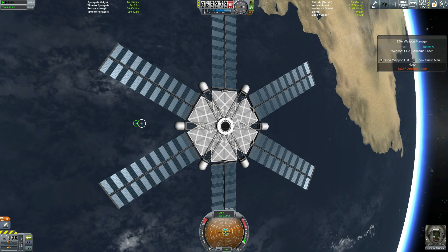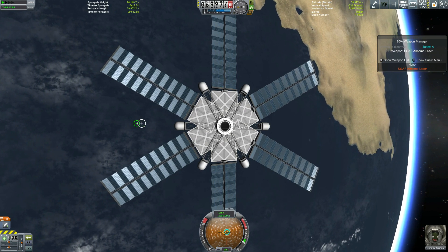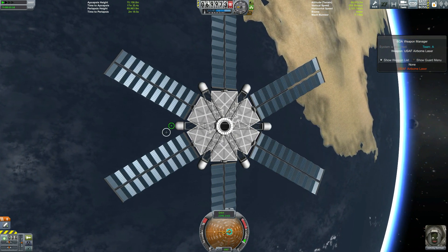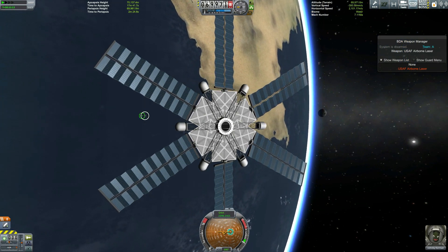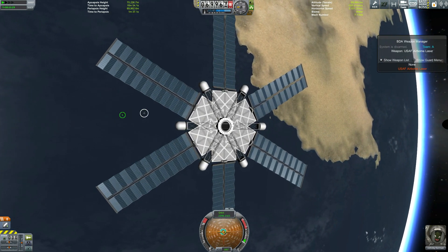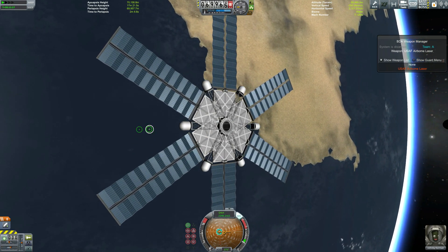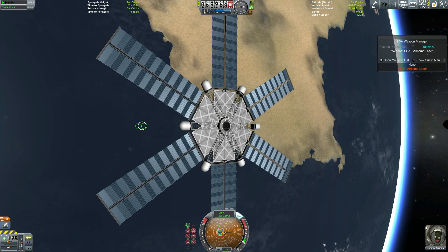That isn't even the biggest problem. So even if we could load in the craft and somehow aim it - we'd probably use remote aiming or guard mode to aim it exactly on target - the biggest problem is the lasers included in BDA Armoury work off of an inverse square sort of thing, which in layman's terms means that the damage of the lasers drops off exponentially. It does quite a lot of damage at close range, but as soon as you get to a couple of kilometres, let alone 70km, the damage drops off pretty rapidly until you've got about as much power as a laser pointer.